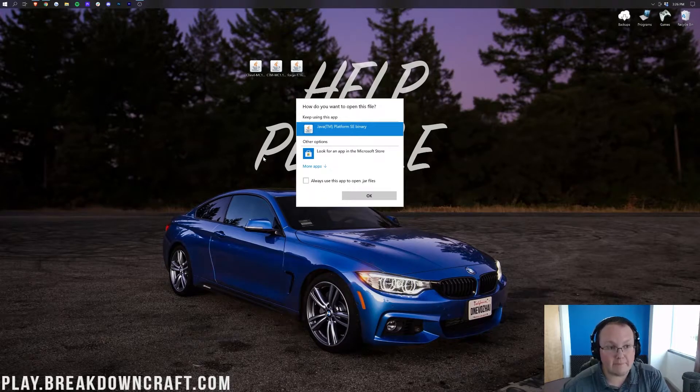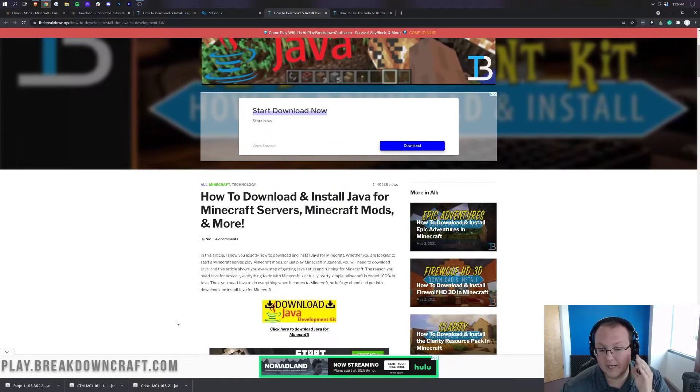If you're installing Chisel on a version under 1.16 for whatever reason, you will need Java 8, which unfortunately we no longer have a guide on because it's no longer supported by Minecraft. Our mentality is to support the newest version, so some of the stuff for older versions like 1.12 becomes outdated. For 1.16 and above, though, the link in the description down below will help you download and install Java for Minecraft mods.